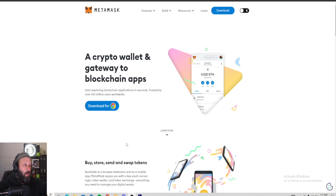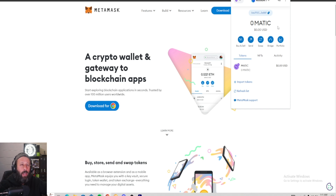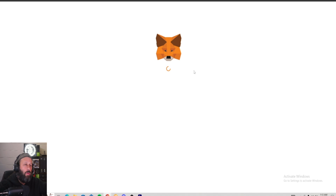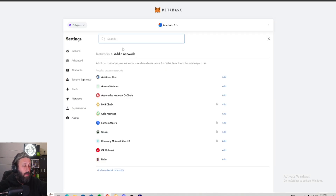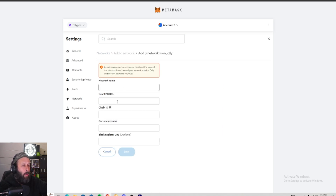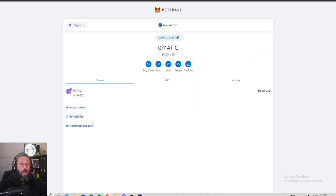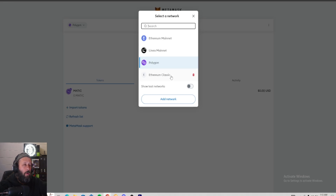Once you have MetaMask downloaded, you can use the Google Chrome extension. We'll pull it open here - you may see the Matic chain or Ethereum, it's all the same. You're going to want to add the ETC chain to your network. Go to Add Network, then Add a New Network. We already have Ethereum Classic, but if you want to add it you go to Add Network, and since you can't search and find it, go to Add a Network Manually. You're going to import the network name, RPC URL, chain ID, currency symbol, and optionally a block explorer. I'll leave all that info in the description so you can copy and paste it.